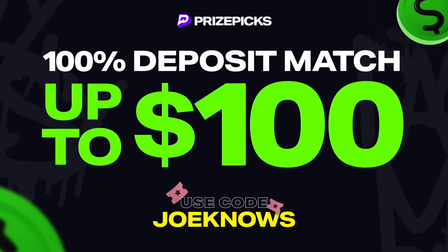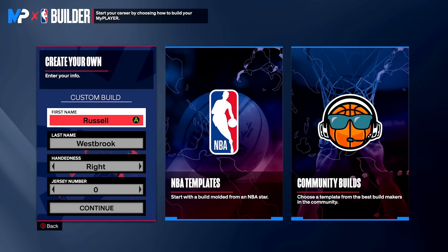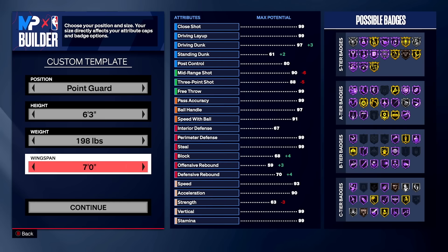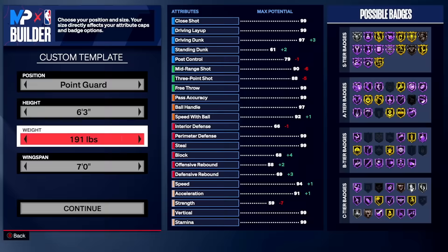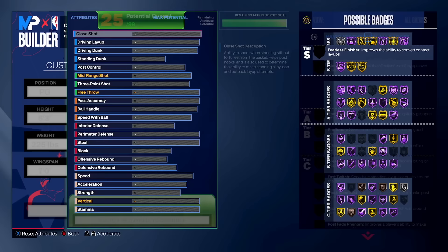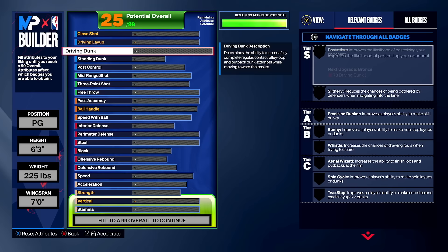We're going with Russell Westbrook — right-handed, number zero, point guard, six foot three. We're going to max out the wingspan. Most point guards go minimum weight because it drains your stamina less quickly, but as you'll see, putting weight up increases your rebounding ratings. On a prime Russ build we need rebounding as high as we can get — prime Russ has a 90 defensive rebound. We can't hit 90 with the builder, but we can get mid-70s.